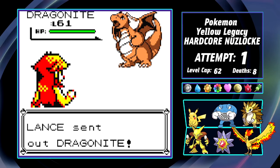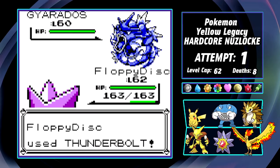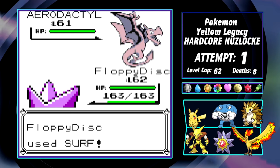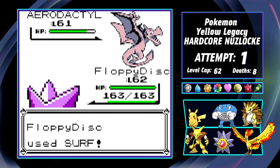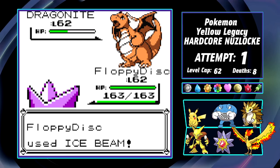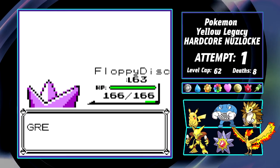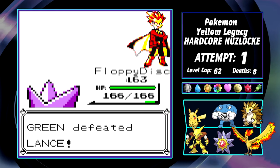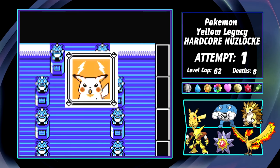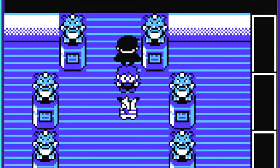With the help of Floppy Disc, Lance is kind of a pushover. His lead Dragonite is outsped and one-shot by Ice Beam. His Gyarados is outsped and one-shot by Thunderbolt. His Charizard is outsped and one-shot by Surf. His Aerodactyl is outsped and one-shot by Surf. And his final Dragonite is outsped and one-shot by Ice Beam. This fight could have been pretty crazy without Floppy Disc, but honestly I think Stamps would have been fine too.